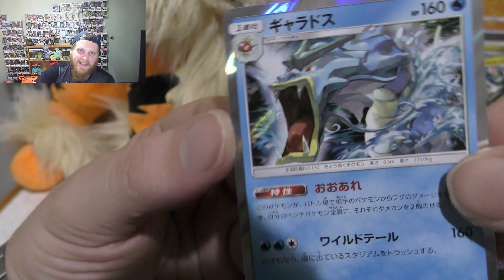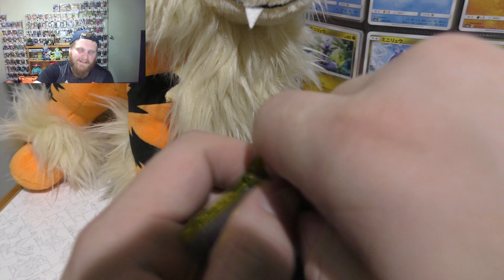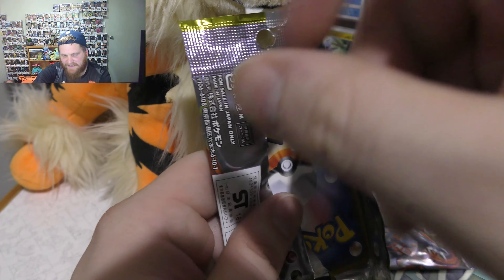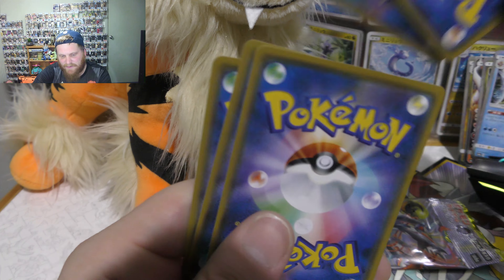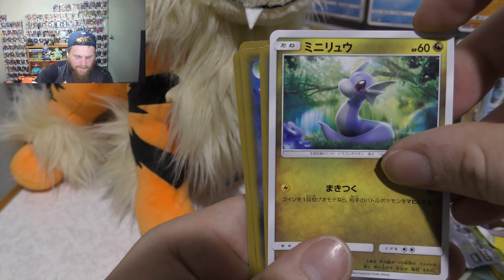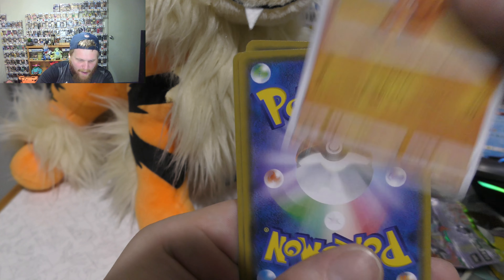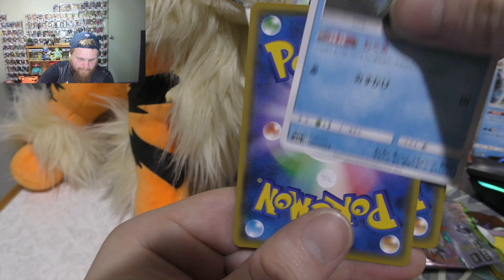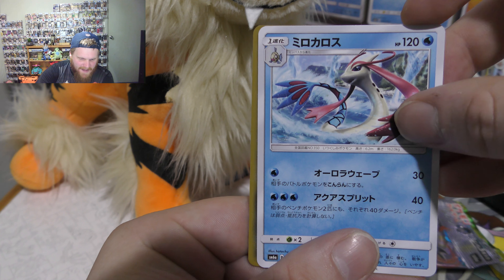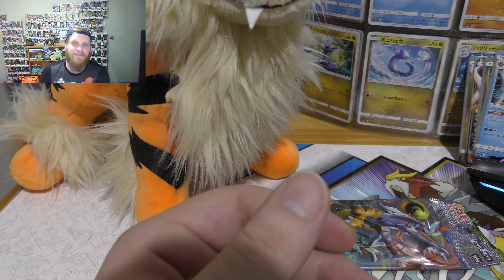Gyarados seems to pop up and make me really happy sometimes guys. Alright, so last two packs — I don't think I'm getting too awesome, we'll soon find out. Alright, so we've got Dratini, we have a Trapinch, we have a Feebas, we have a Milotic, and we have nothing exciting.